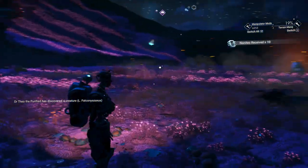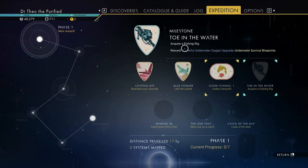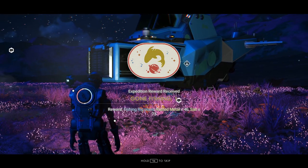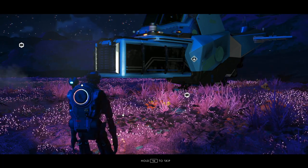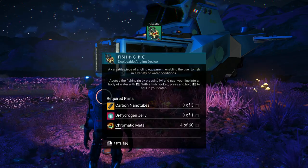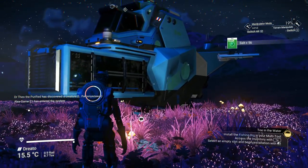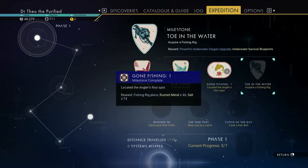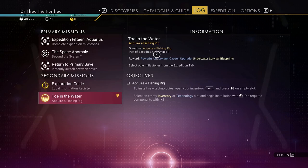Let's get the rewards. Gone Fishing — collect reward. Plans, rusted metal, and salt. I'm going to install this stuff. The next goal is to acquire a fishing rig.